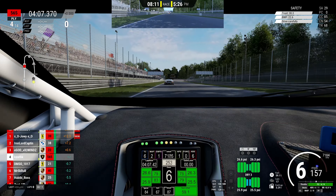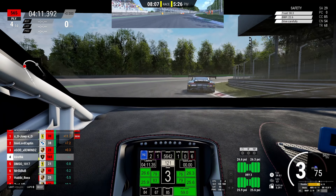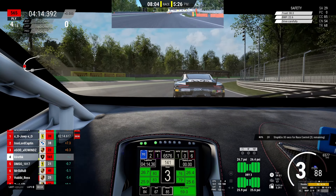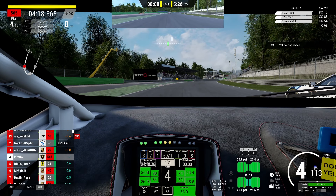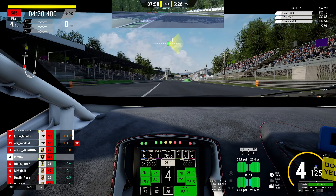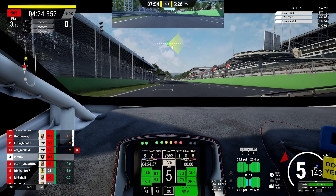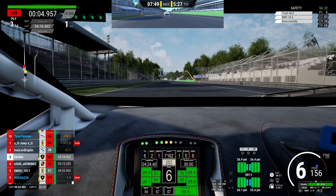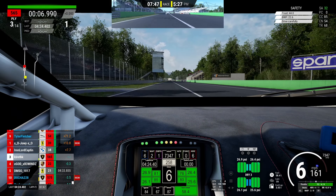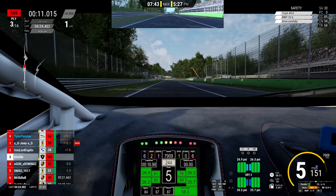Now we're coming into Parabolica — this is quite a tricky corner, especially in ACC. You really want to balance the steering, the brake, and getting on the throttle. I have absolute confidence here. This time I'm racing on my Fanatec CSL Elite, a belt-driven wheel — not the absolute highest end equipment — but it's given me the nice sensation that ACC does with the force feedback. That delay is just absolutely gone now. It feels like ACC on PC.